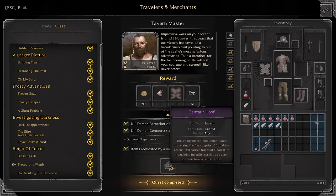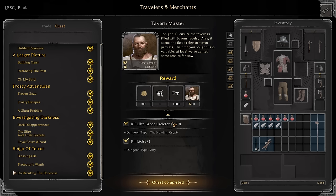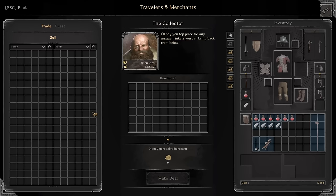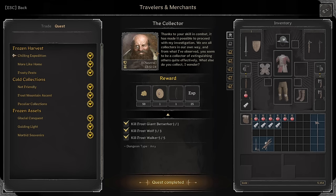Protector's Wrath: Kill 2 Demon Berserkers, 3 Demon Centaurs, and then turn in a Centaur Hoof. Centaur Hoof's kind of rare but not crazy rare — go to Hell, kill a bunch of Centaurs, you'll find it. Confronting the Darkness: Kill 10 Elite Grade Skeletons and 1 Lich, and then you get your Stash Tab. You can also buy two more. It doesn't matter what order you claim this in — it doesn't lock you out or anything.